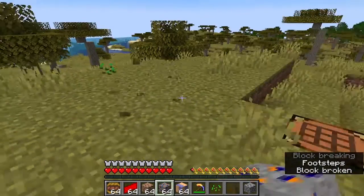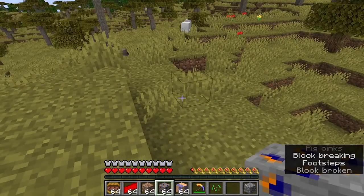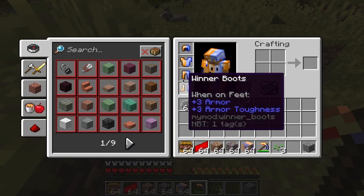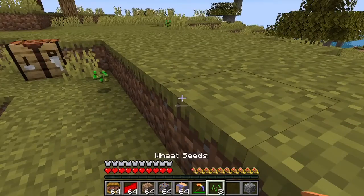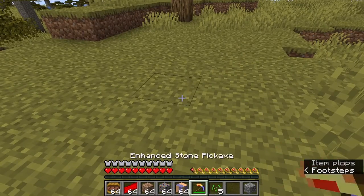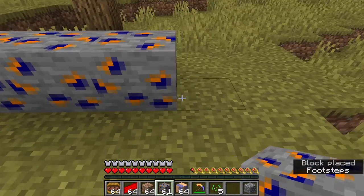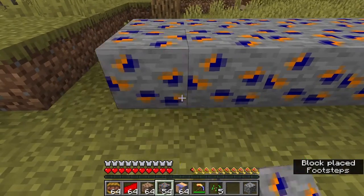For right now I just made a crafting recipe for the winter gem — which is what you use to make the winner axe and the armor. Basically, the way that the winter ore works is it kinda works like diamond ore. I'll show you how that works.